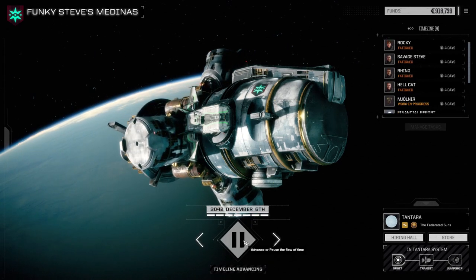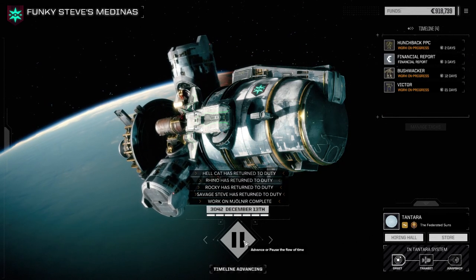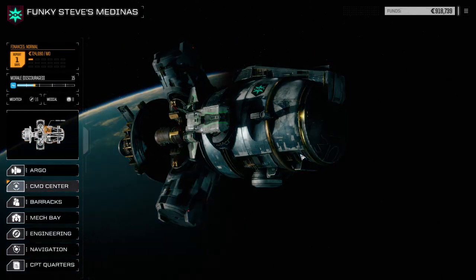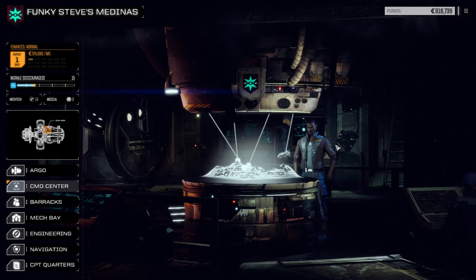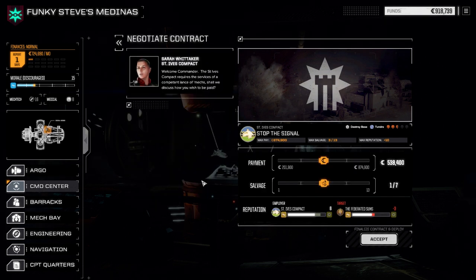We want to get them back into battle so we can run another contract before the end of the month. That should take just one day. Looking at our command center, there's a 'destroy base / stop the signal' mission we can probably do. We're going to need a little bit of C-bills to do what we need, so we'll take this one — maybe pick up some choice mech parts or an engine, and get some C-bills to repair our mechs.